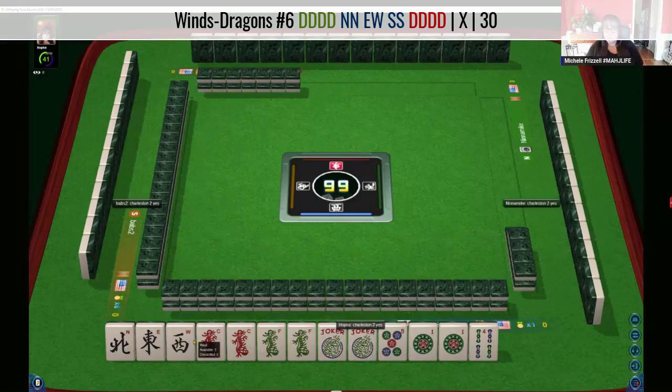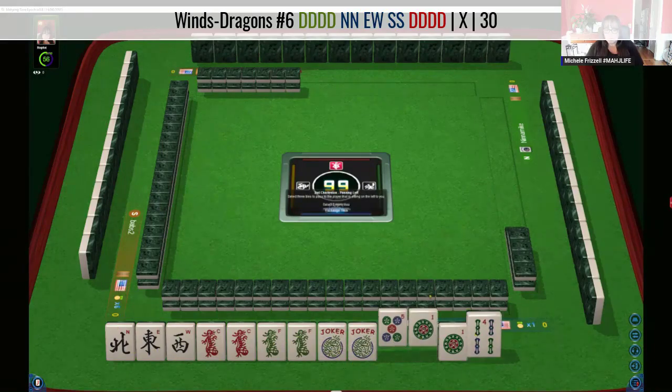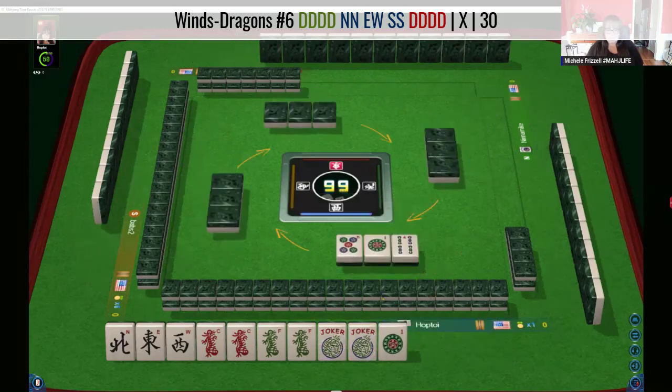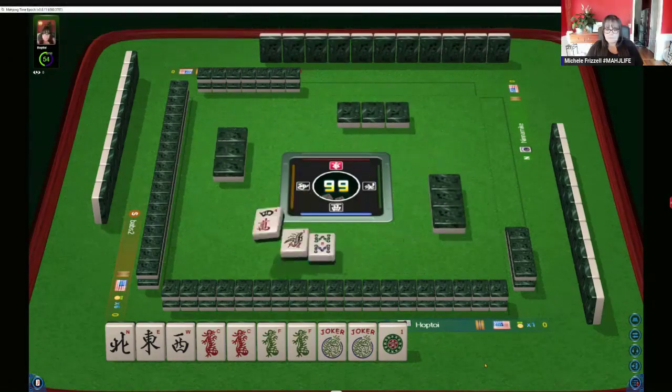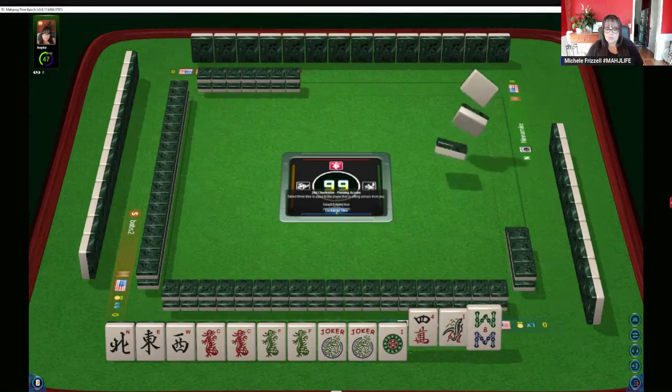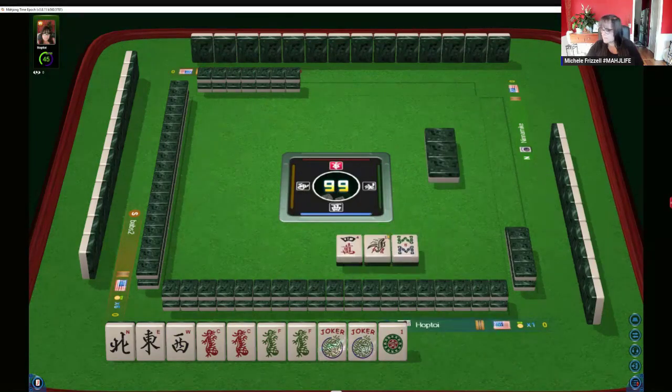We just need a south to fill a gap, and then we need to pair up. We need north-south paired. Let's see if we can get that done. News with dragons. No keepers. Ones and 8s don't go together. We need a south — maybe someone will change their hand and give up winds.